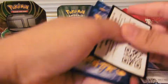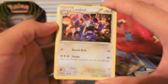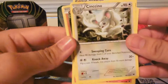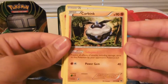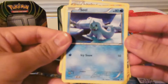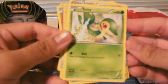Finish it off with the Delphox pack. We've got Loudred, Fairy Drop, Cinccino, Carbink, Fennekin, and Seel.